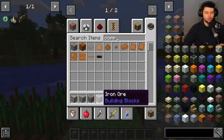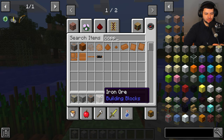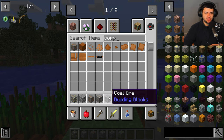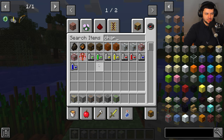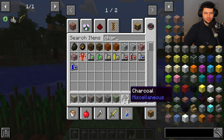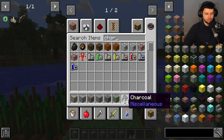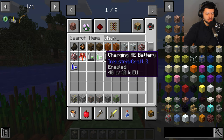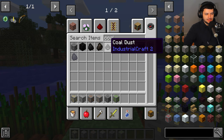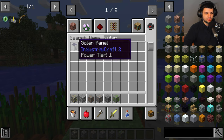Let's go over the default vanilla ores and some of the new Industrial Craft ores and their purposes. Gold isn't very useful in vanilla Minecraft 1.12 but in Industrial Craft it's actually pretty useful, especially when broken down into dust form. Each ore has different materials we can process them into. Tin is also really common and we'll use it later for tin plates and other items, so I'd still recommend collecting it.